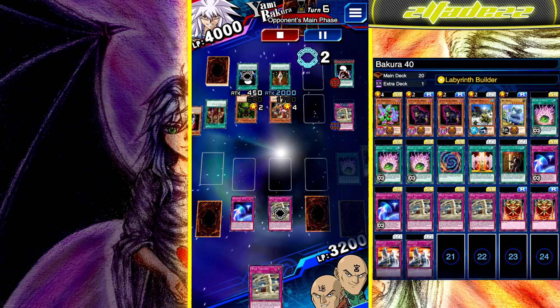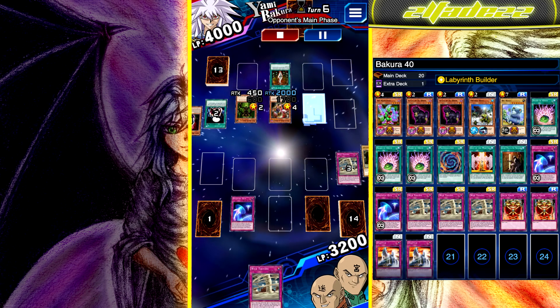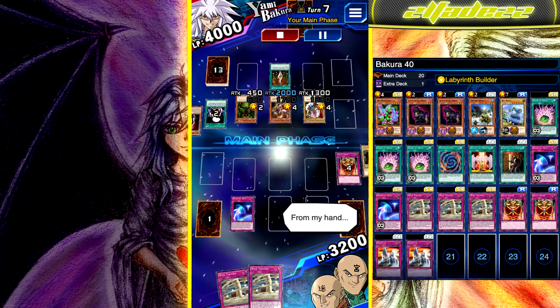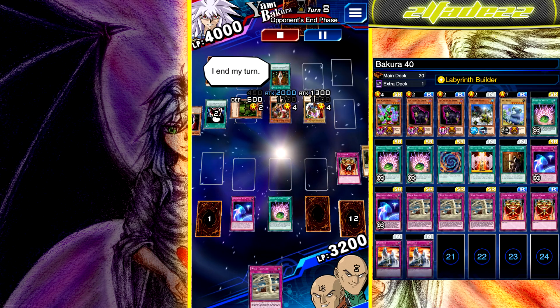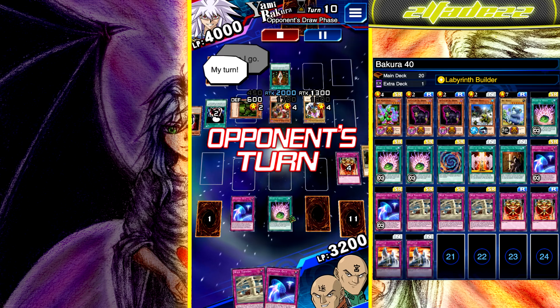I find that Jar of Greed is pretty useful throughout the farm — for example, if you know he set a Manager Bug, you pop your Jar of Greed, draw a Dimension Gate, and you're saved. Dimension Gate is very useful for the remainder of the duel.